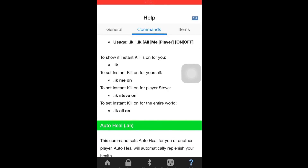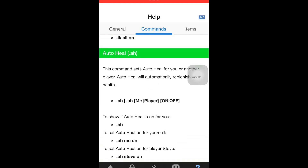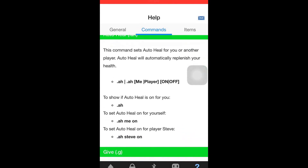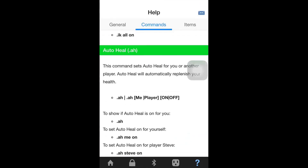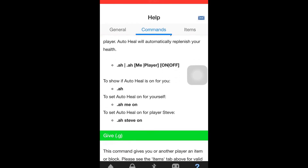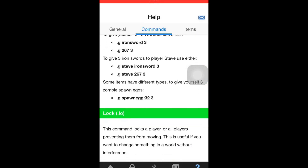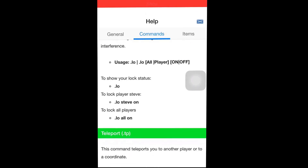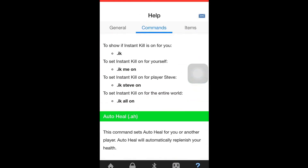Point IK is something I always have on because I love it — you simply tap on a mob and they die instantly. Point AH is auto heal and it heals you instantly, a really big boost to your health. Once I was playing and I fell into lava and I wasn't dying because I had this on. You can also give yourself items like spawn eggs, swords, and you can lock or teleport players too.